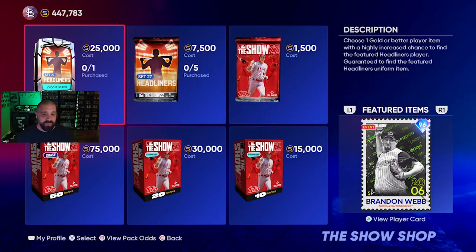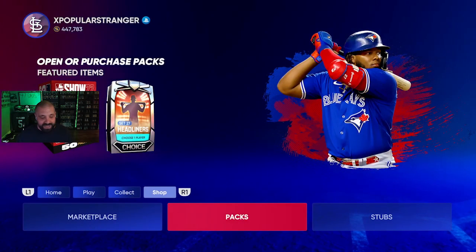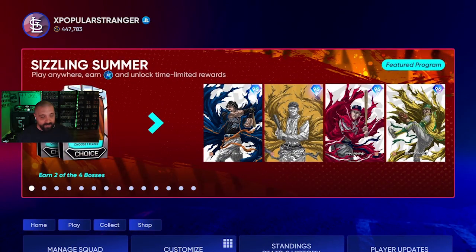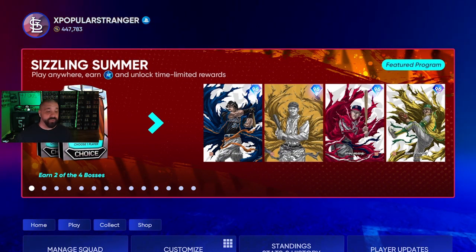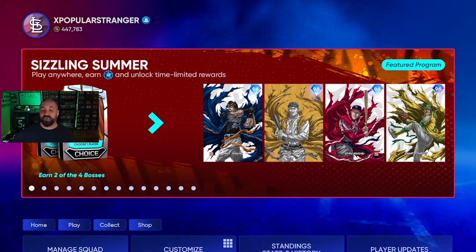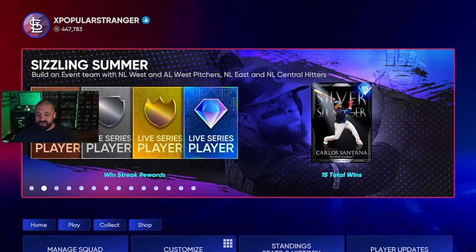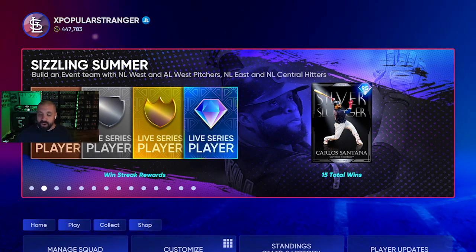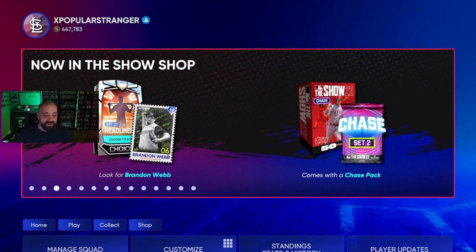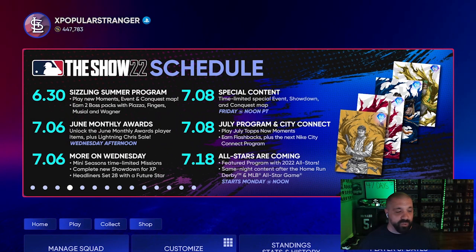There's also a remix Ballin' is a Habit pack coming at 4 PM. That covers all the content that dropped today: the Sizzling Summer program in detail, the brand new event with up to 15 wins rewarding Carlos Santana, and the Set 27 Headliners pack with Brandon Webb. We'll drop a video tomorrow going over the best players to pick from each of the choice packs.